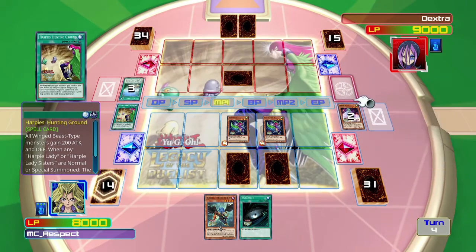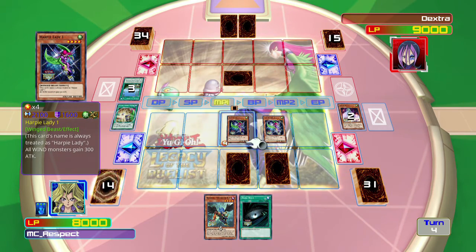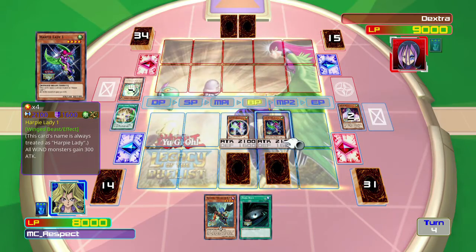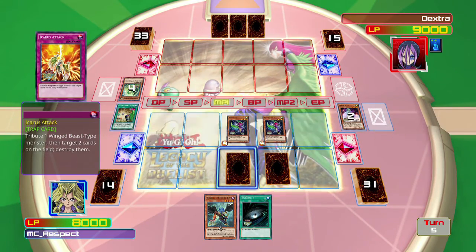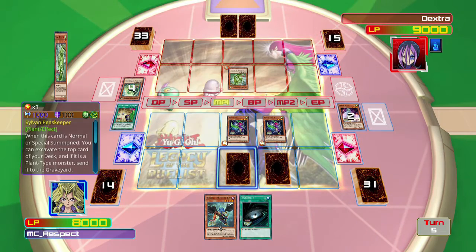Harpy's Hunting Ground is very useful as an anti-spell/trap deck - very good at clearing back rows. Also very useful against pendulum decks because you can destroy the scales they put down, since those qualify as spell cards once they're in the scales. The downside is if the opponent decides not to play any more spell or trap cards, I can't trigger it. Though there are some traps or spell cards I have that I want to destroy for myself, so I'm not completely useless.